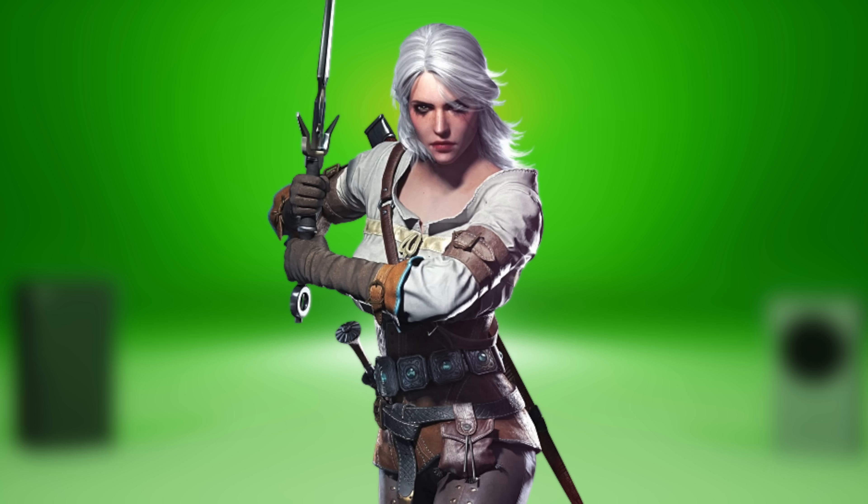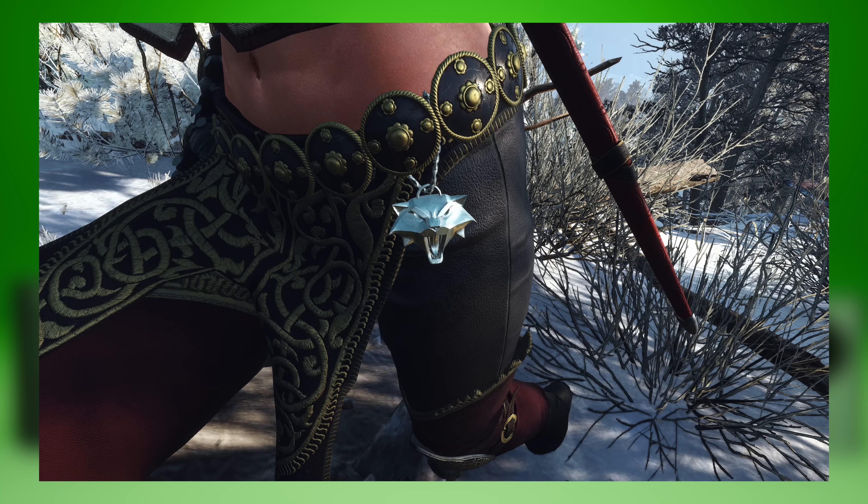A lot of people are saying this has something to do with Ciri — aka Cirilla, aka Zirael, the child of the Elder Blood. Although she was technically brought up by the School of the Wolf, she wears a cat medallion on her waist in The Witcher 3. According to the books, Ciri apparently killed a guy from the School of the Cat and took his medallion for herself. So while we're not entirely sure what this medallion means or whether it's connected to the School of the Cat, we know this game is probably going to be centered around Cirilla.